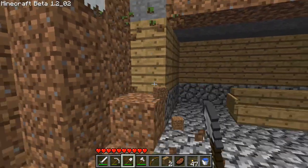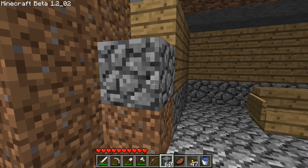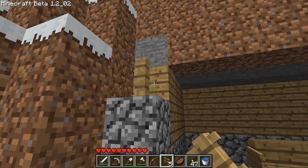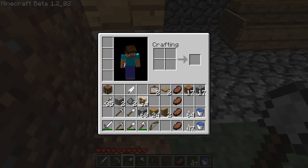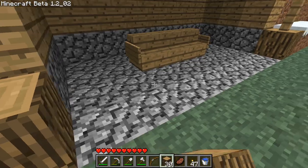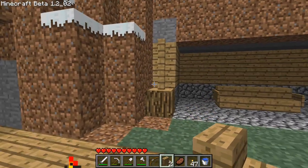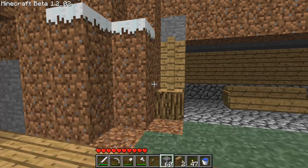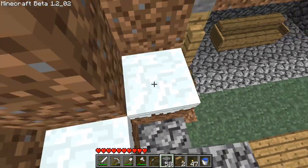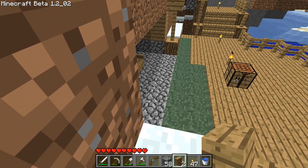Let's do the same here then. First we need to place the fence there, then here, and a log there. Then I'm going to need to get up there somehow. I can't wait for shift-clicking — it will be such a good thing. I can't do this.